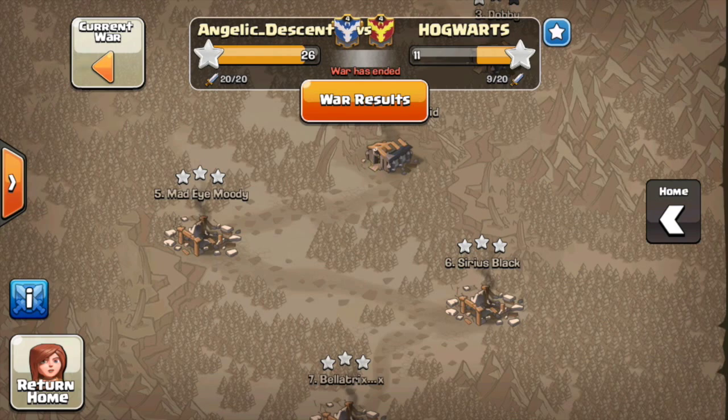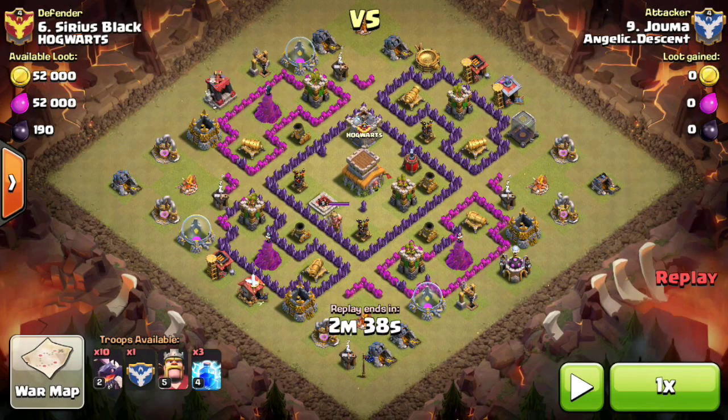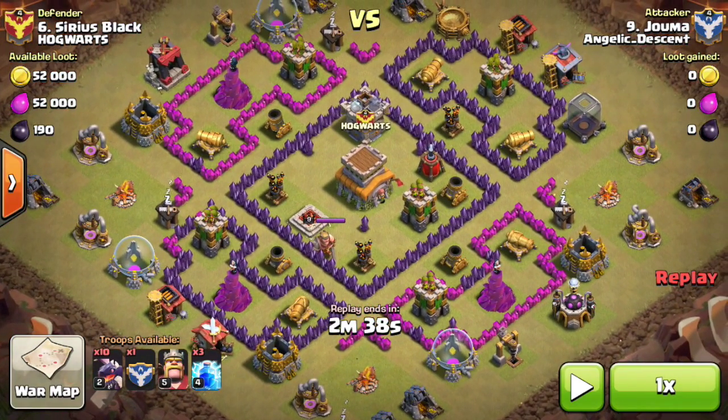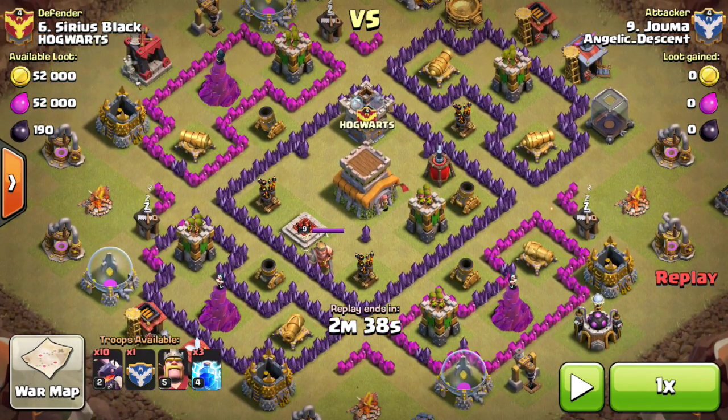I'm going to show you some attacks that I think were quite extraordinary. The first one is one that I did on my Town Hall 7 account. If you pause here and look at this base, all the defenses are actually maxed for this Town Hall 8. My TH7 account is a maxed TH7, so this is a TH7 three-starring a maxed TH8 using an air attack.